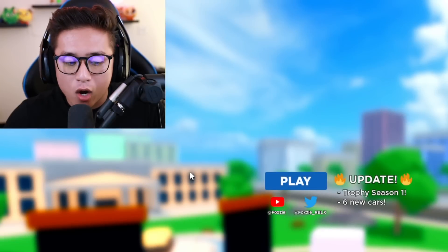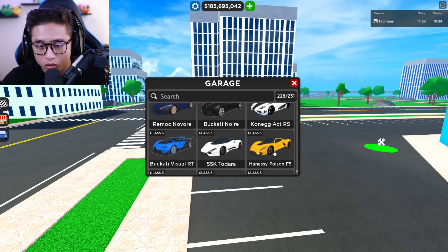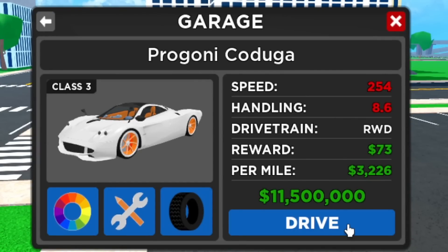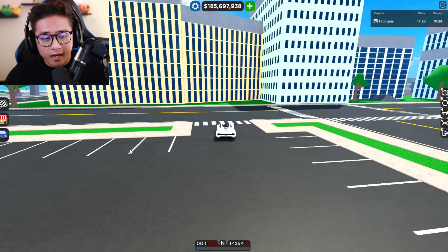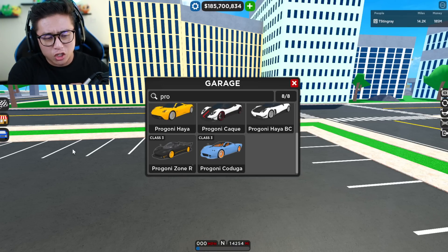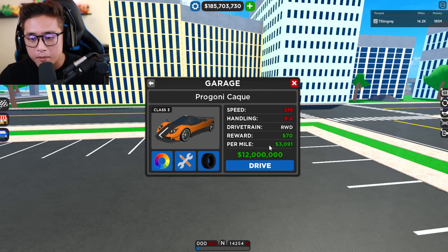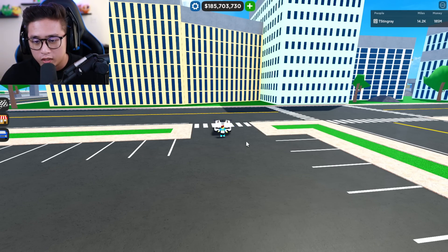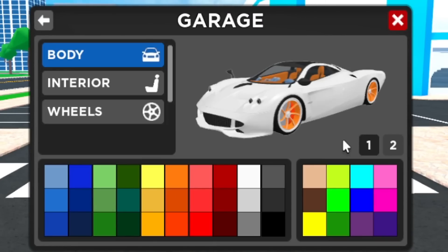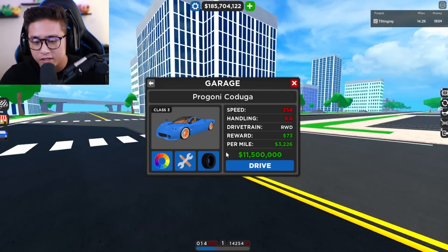Let's get this brand new car out — it is called the Pagani Kotalunga, or the Progani in-game. It is one of the fastest Paganis in this game right now, and it is also the second most expensive out of all of them, with the Cinque being the most expensive at almost half a million. Let's pop this out — I think we'll change it back to the default color for the video. It looks amazing — a little bit lighter blue.